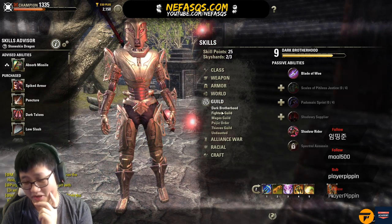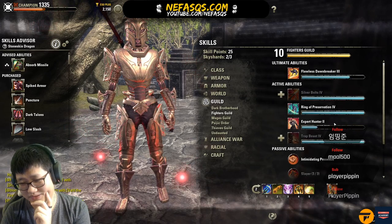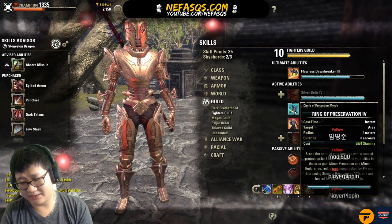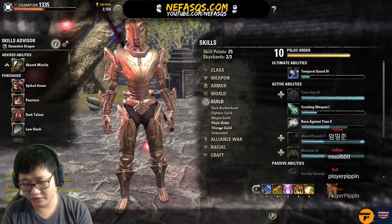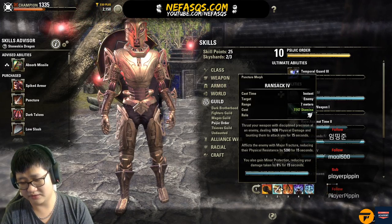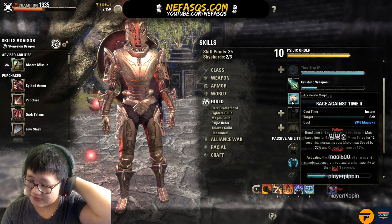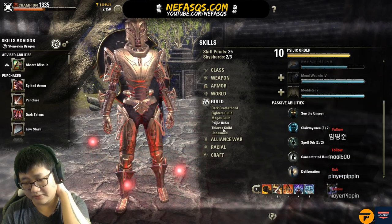For guild skill lines: Mages Guild we already covered — Balance is the main skill. Dark Brotherhood you don't really need. Thieves Guild — nothing. Psijic Order — Temporal Guard for Minor Protection is possible but I don't like slotting it. You can also use Race Against Time for certain things like veteran Odorosha Hard Mode. Undaunted — Overflowing Altar versus Sanguine's Altar: now that Blood Altar is instant cast, there's no reason not to run Overflowing Altar for the bigger heal. Shadow Silk for free group DPS.